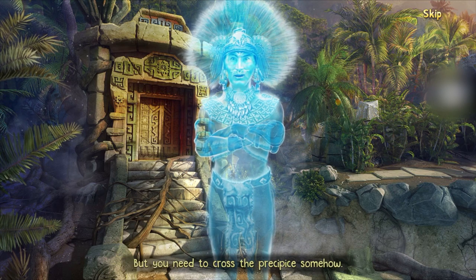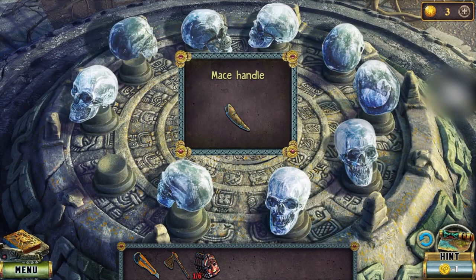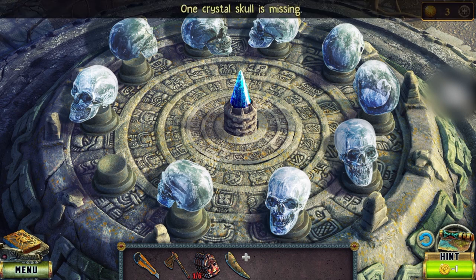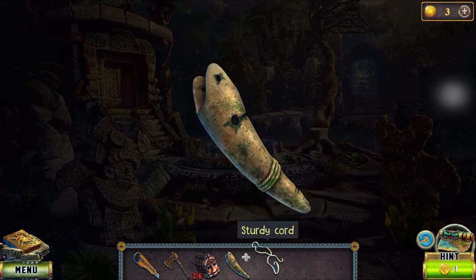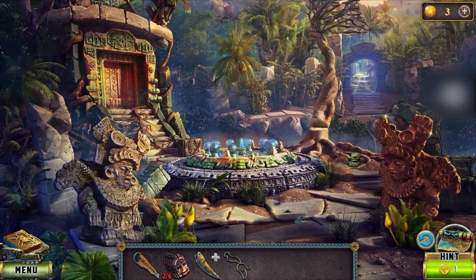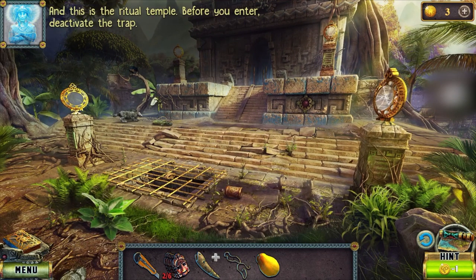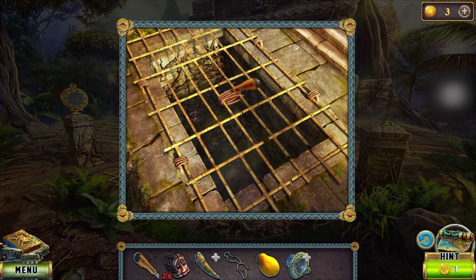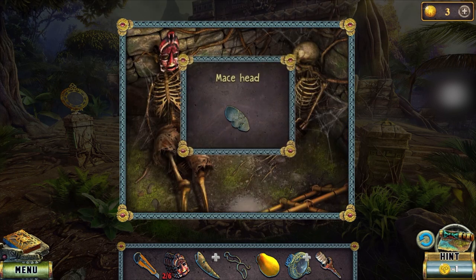There we get a maze handle. In this puzzle one skull is missing. There we get one more mask — we have to collect a total of six. There we also get a sturdy cord. Someone already chopped down the tree, so let me finish it. There we get fruit. This is the ritual temple — before you enter, deactivate the trap. Collect the lens and cut the rope. Collect the blown-out torch, the mace, and the mask head.